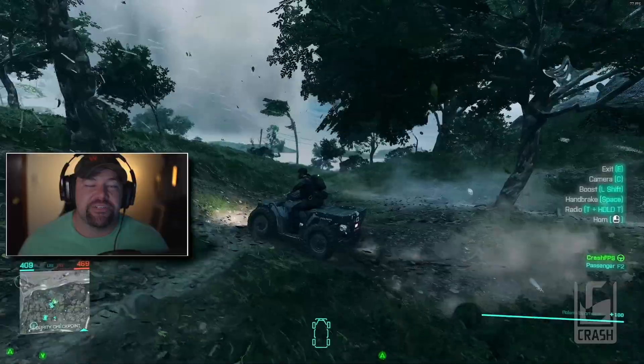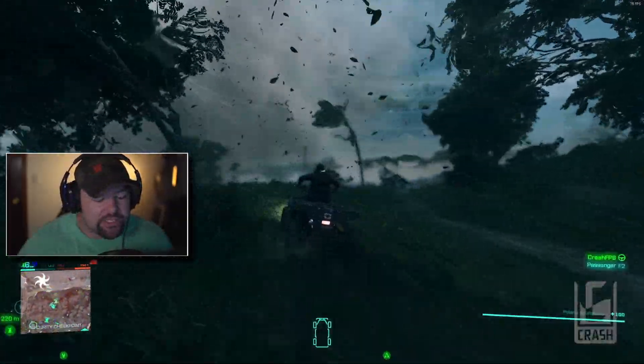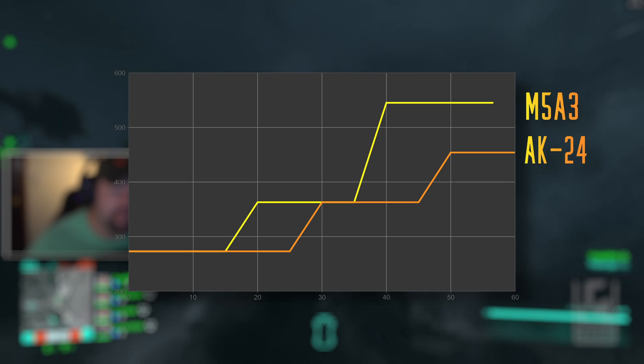What I think the graph does is show you kind of how DICE is balancing these guns, and I think it's pretty interesting. Basically what this shows is time to kill over distance — so the lower the better.